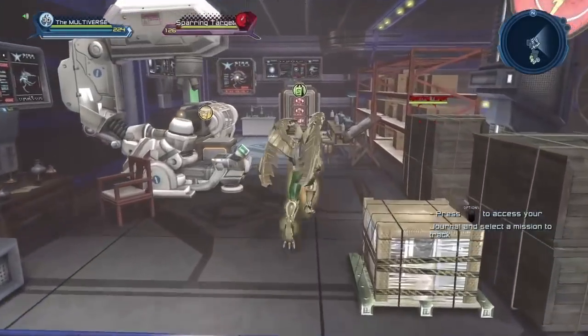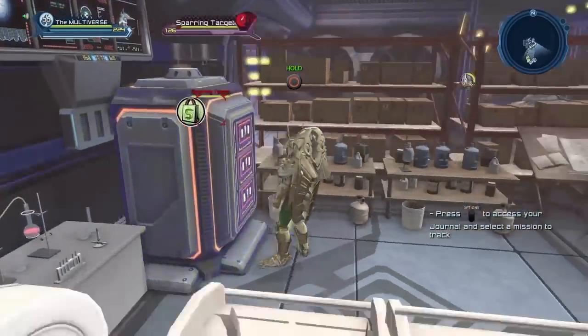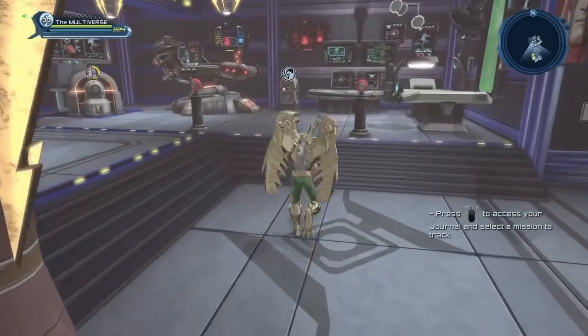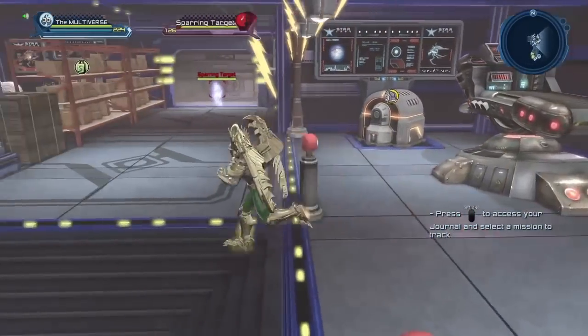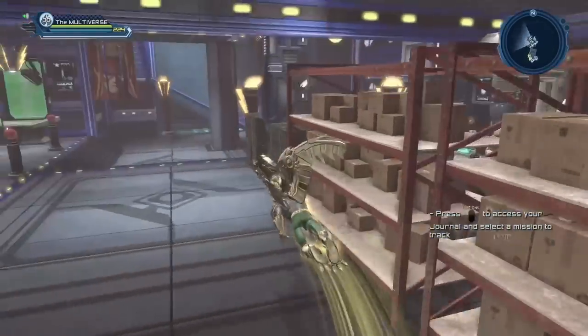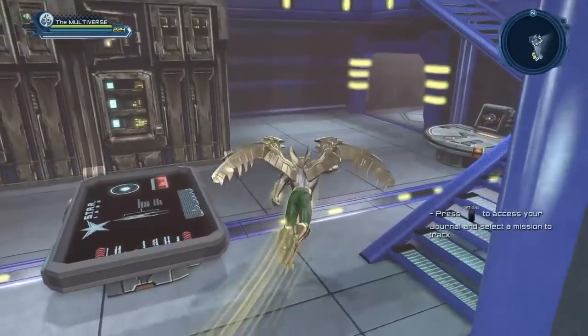And usually over here I'll put my crafting station and my R&D vendor. I have my respec station here, and last but not least, I have my sparring target here. I do have a lair where I have two sparring targets — I'll try to show an example in just a minute.